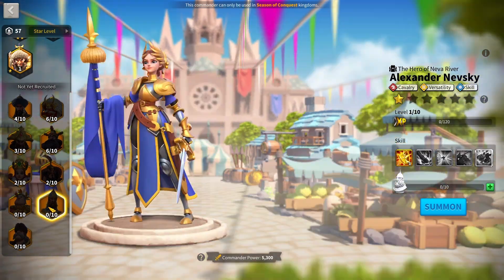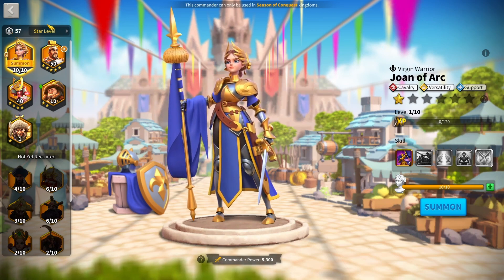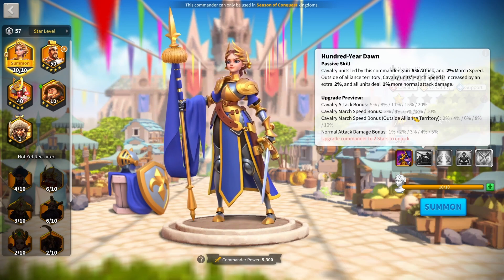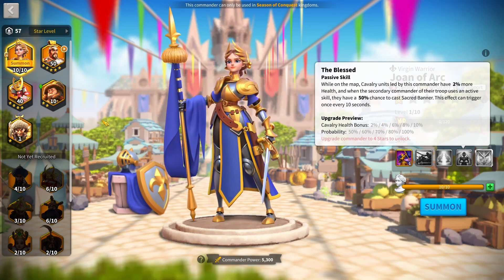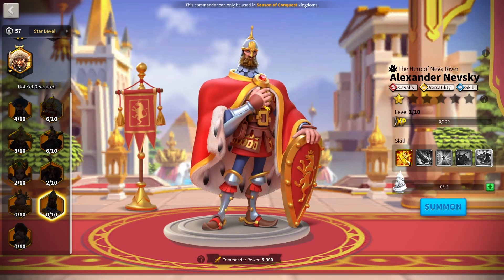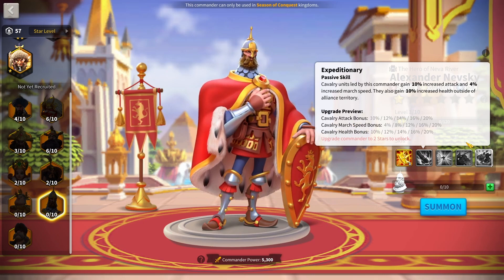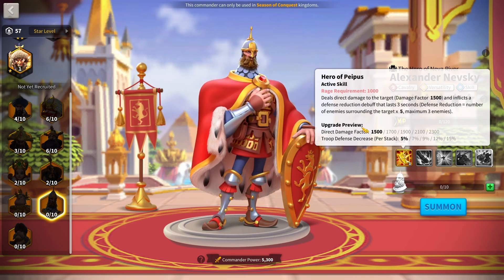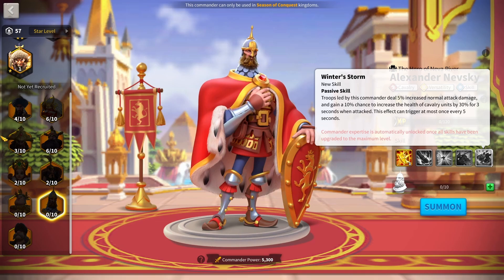For cavalry commanders, the biggest standout march is Nevsky with Joan Prime. Joan Prime is the epitome of a glass cannon: extremely fast, march speed outside of territory, normal attack bonuses, cav attack, but almost no defensive stats besides a bit of health on her fourth skill. She also has a double-trigger active skill with a 2,000 damage factor. Nevsky is the stat king you need with Joan — 20% march speed, 20% health, 20% attack, increased defense when swarmed, skill damage, trigger skill damage, extra cav defense, and 5% reduced damage taken. He even has a debuff.